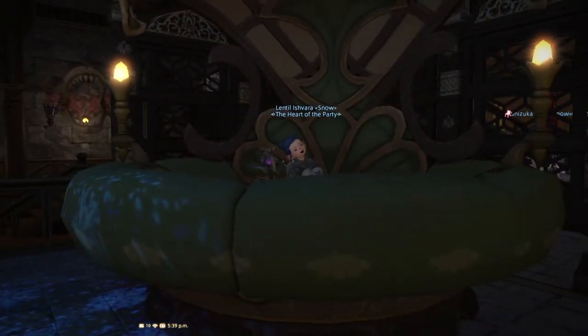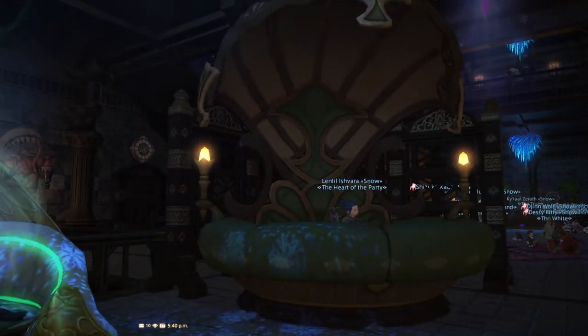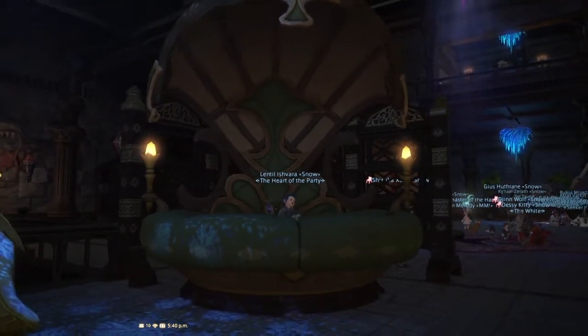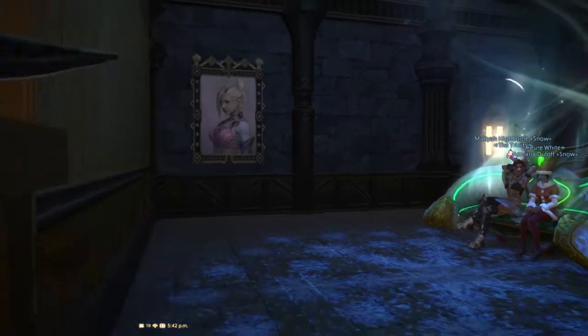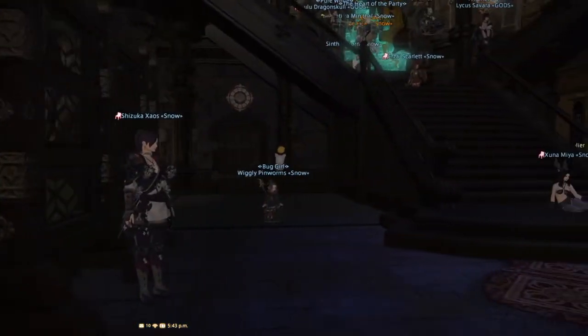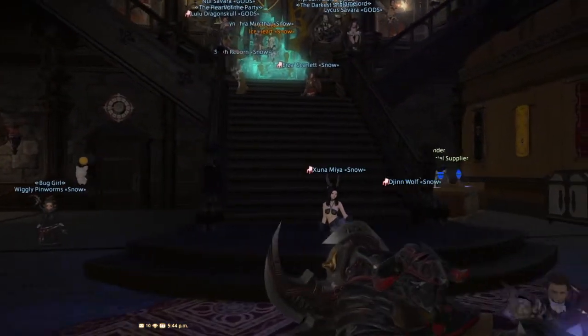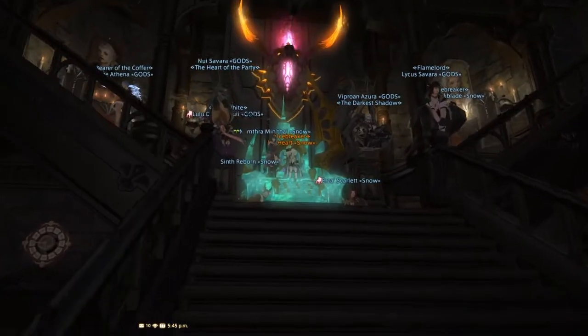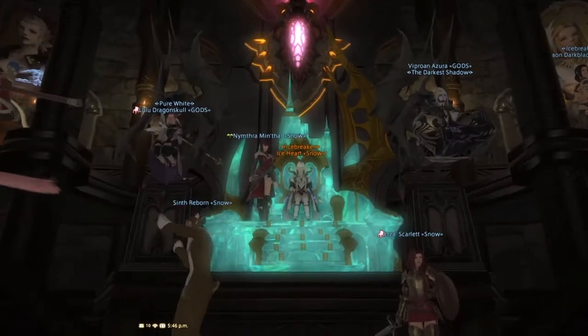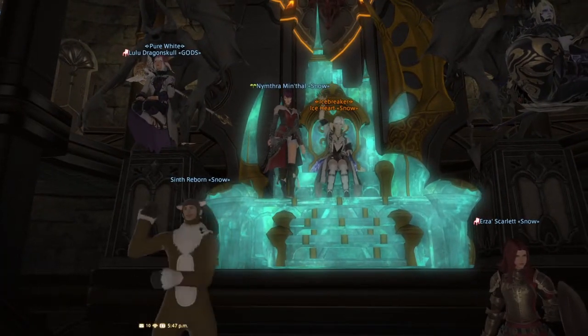On the other side of the division there's a place to rest — they've got this oasis bed. It would seem out of place, but when you take into account that this is just a really large communal FC with a lot of gathering spaces, it fits. Come upstairs — there's Ice Heart! Hi, there's the leader of the FC!